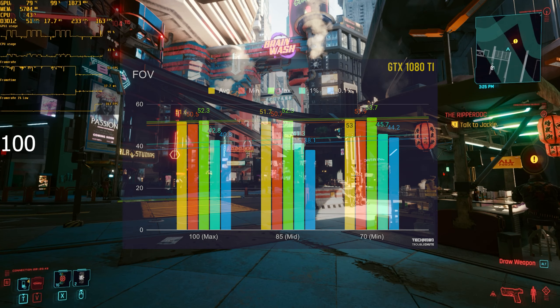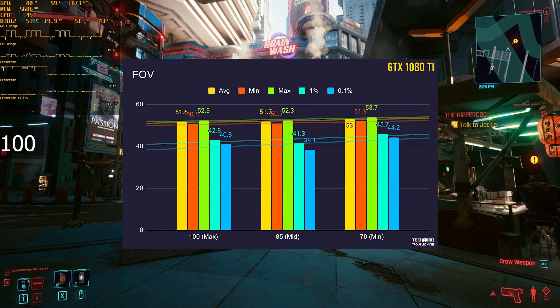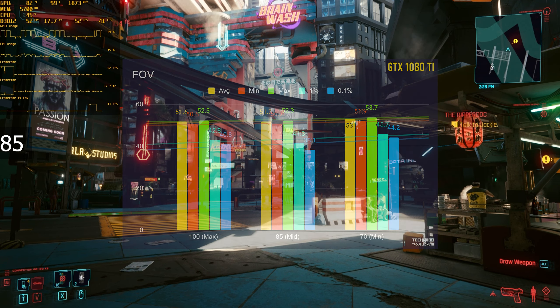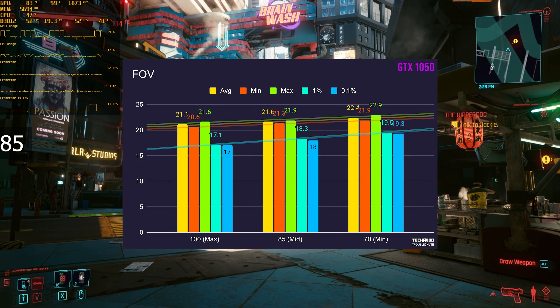First of all, field of view. The more you see, the more it will have to be rendered. There's a very slight trend pointing towards fewer FOV giving you more FPS, but between the maximum 100 and minimum 70, there's about a 1-2 frame difference, which is really unnoticeable on both my high-end 1080 Ti and the 1050.